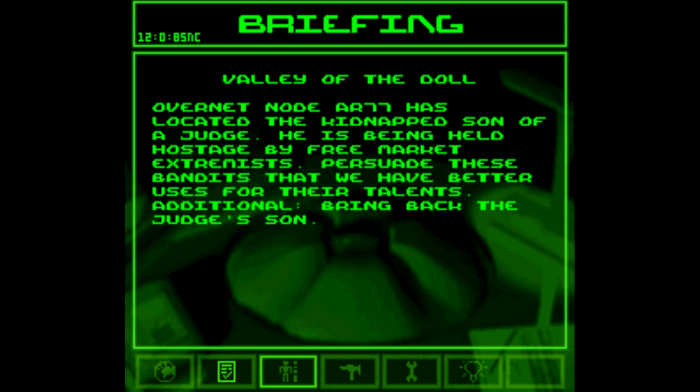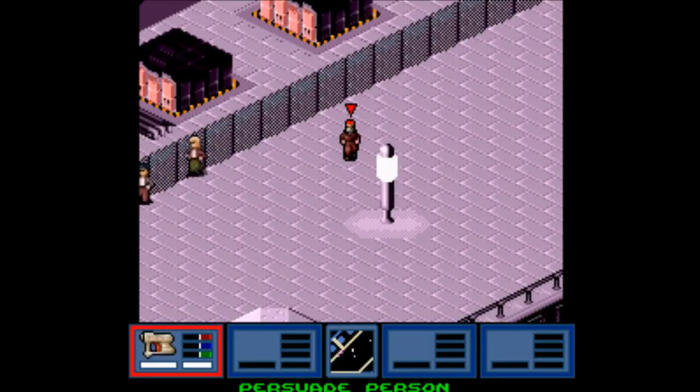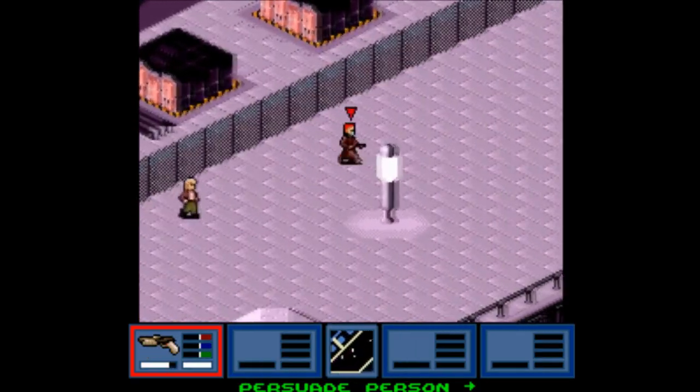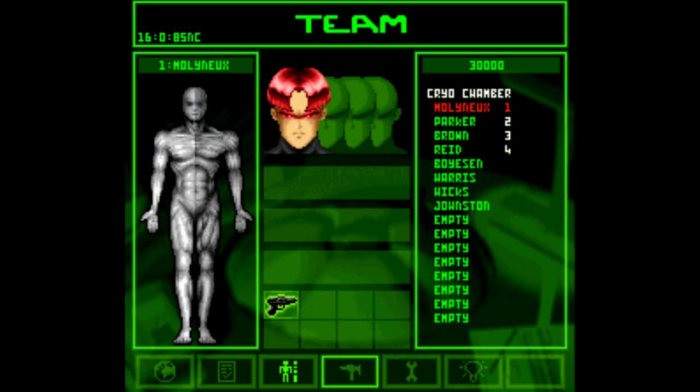For example, this one here for Scandinavia says the son of a judge has been kidnapped by free market extremists. Oh god, John Stossel has really gone too far this time. It says to persuade these extremists to do something else, I guess, and to rescue the kid.